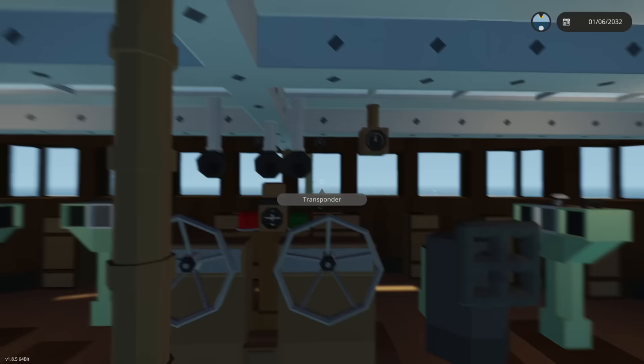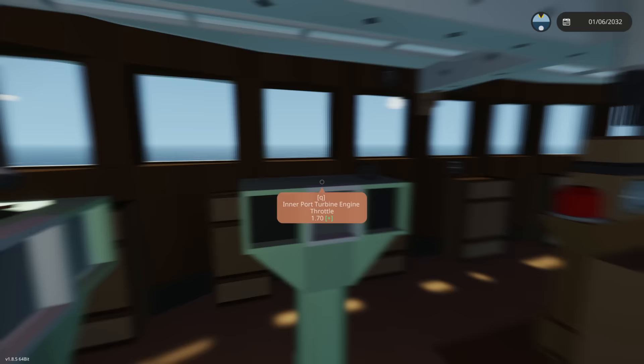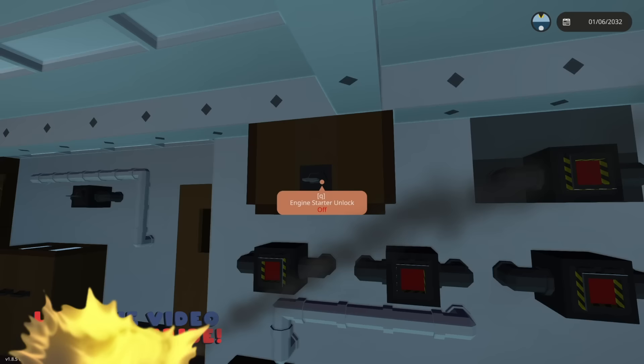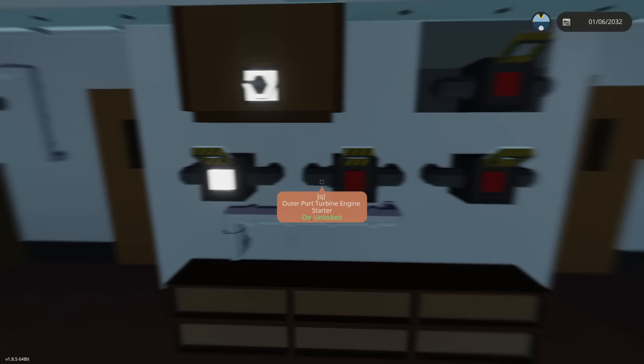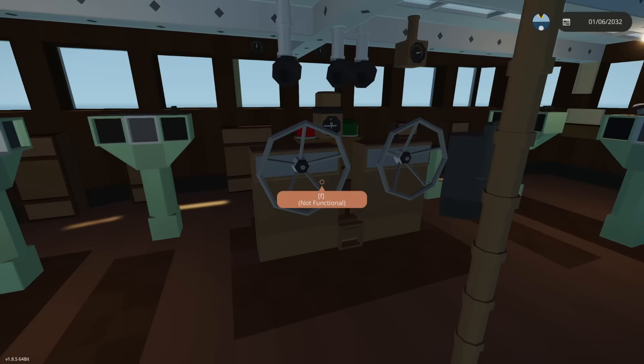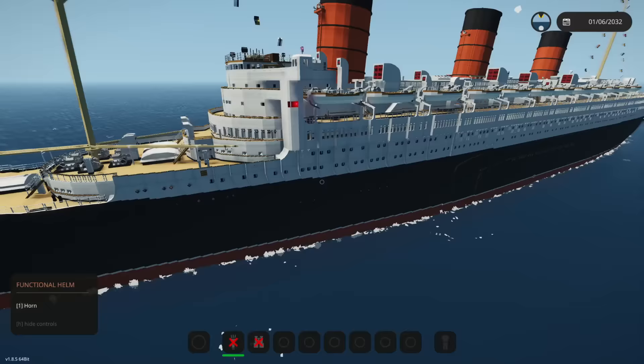You start it up here in the bridge and you'll pump up all the throttles. I'm gonna go ahead and have those going so that when we start it up, she starts to move away from the oil platform here. Let's go all forward. If you guys are enjoying Stormworks on the channel, be sure to hit that thumbs up button. Here comes the engine starter unlocks — let's go ahead and fire them up. Boom, boom, and boom. All engines are fired. Gonna turn on some lights. She's moving — she moves pretty fast, actually.